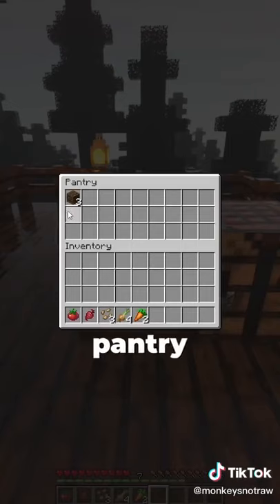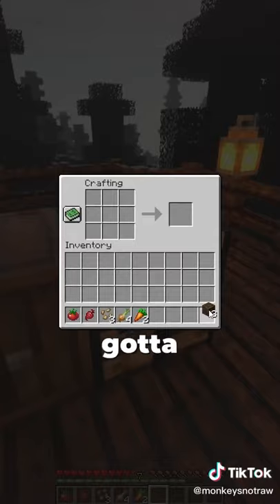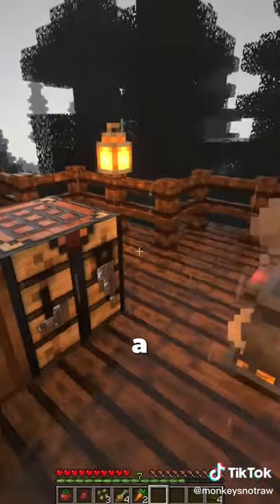Next up, we open up our little pantry right here. Spruce planks, and we got to make a little bowl. Boom boom boom, got ourselves a bowl.